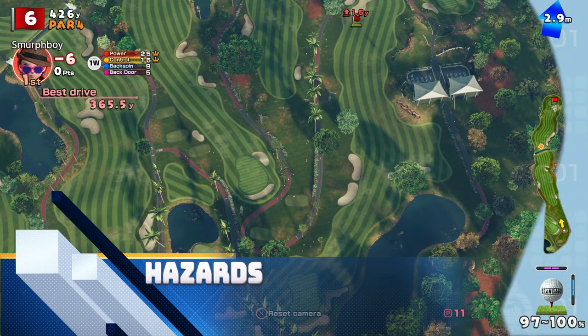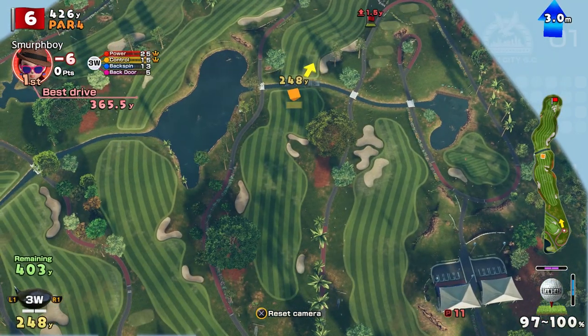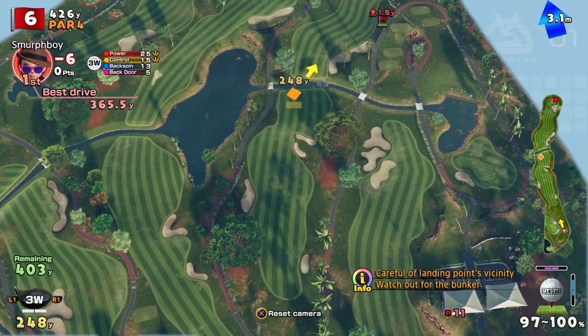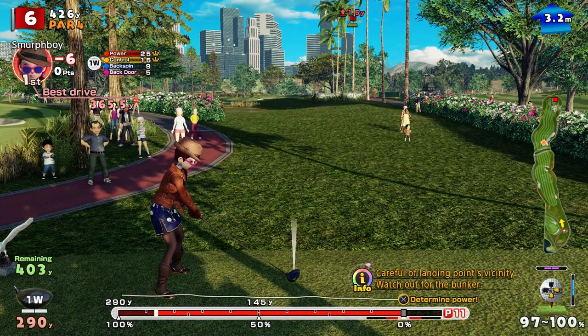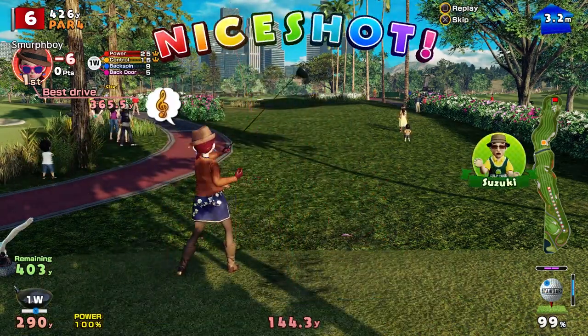So on to hazards. Hole 6 features a series of bridges across a small brook that can be in range of your shots if you're driving about 280 yards maybe, so some care is needed. There's also a slope on that fairway into a long fairway bunker to consider. Again, nothing too difficult, but you do need to consider your shot selection and the wind to make sure you stay clear.